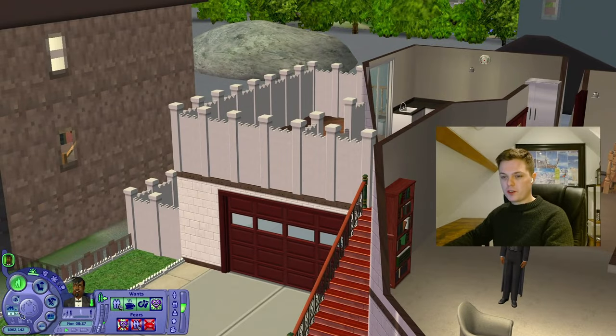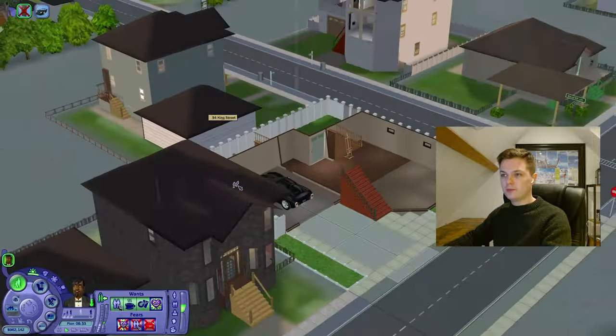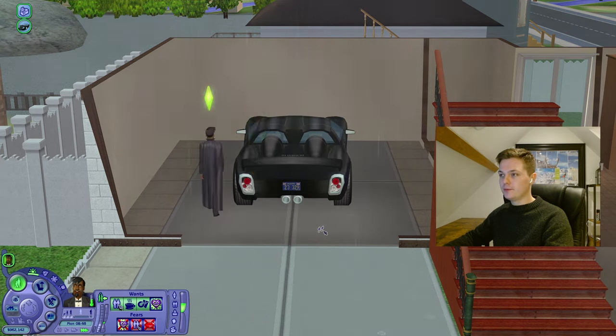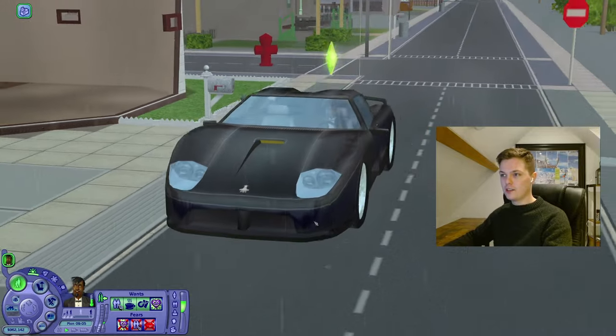We don't need to furnish it much. I don't think we're going to be home that much, to be honest. We're going to head out to downtown. I know we could literally walk there, but it's raining, so we're taking the car. Crypto nightclub makes sense — let's go there. Look at that — actual cars. Sims 4 could never.